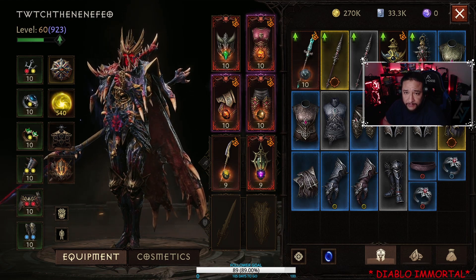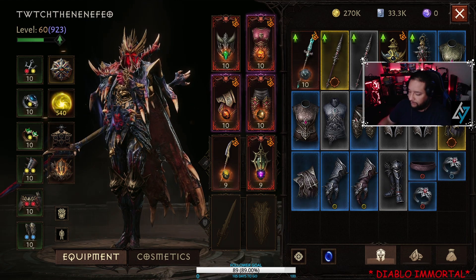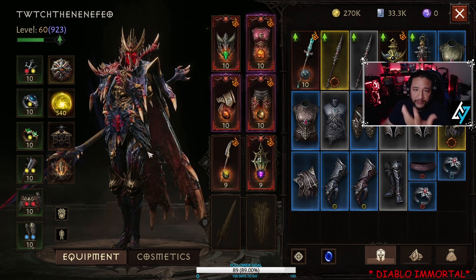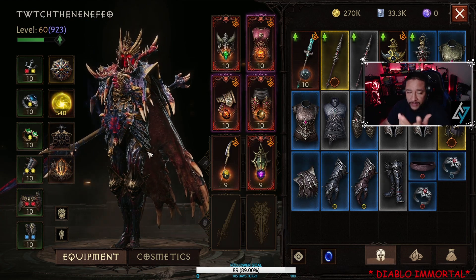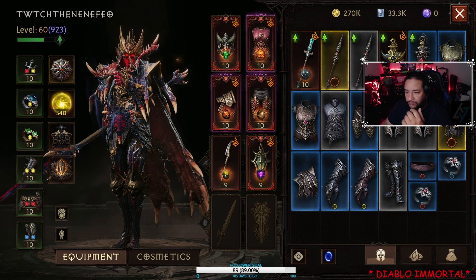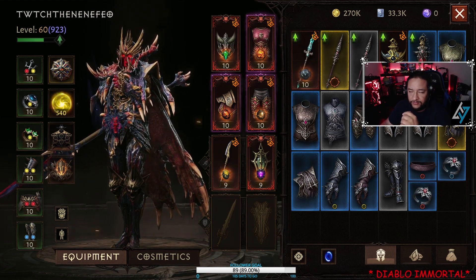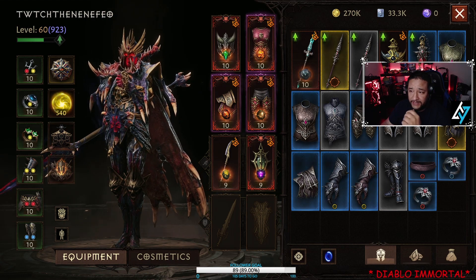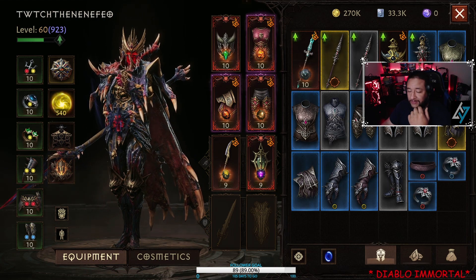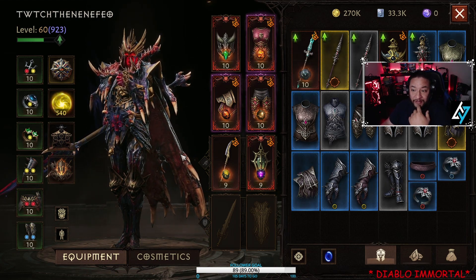I think right now this is the best build. I haven't defeated all my big monsters, but big monsters do it the same way. You could just stand there, press all the buttons, and let them be — you don't even have to shoot. For Blood Knight, I think this is an amazing build.